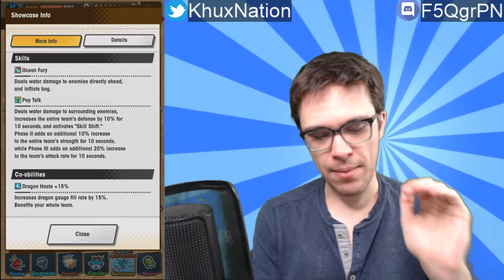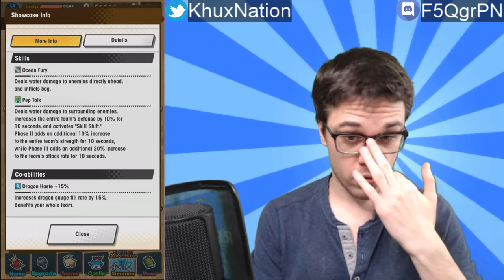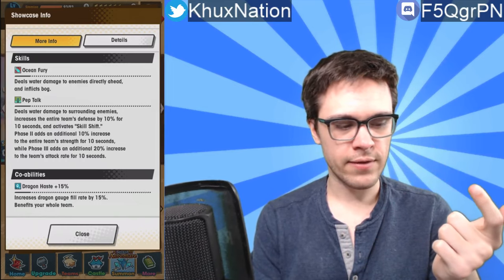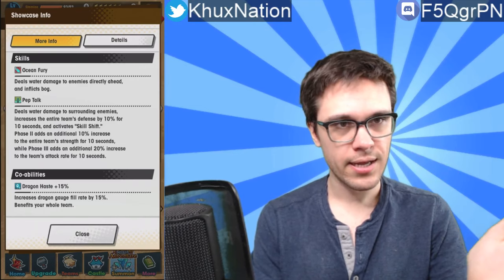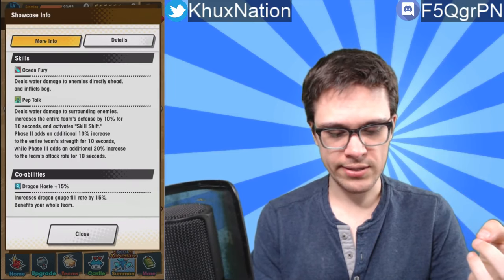Activating skill shift to Phase Two adds an additional 10% increase to the entire team's strength for 10 seconds, while Phase Three adds an additional 20% increase to the entire team's attack rate for 10 seconds. First of all, any unit that can increase your team's defense is already pretty good — it makes your team more tanky, and you can follow it up with healing double buffs to help your team have more self-sustain in case your healer isn't enough or it's a particularly difficult event.